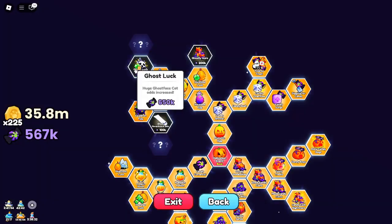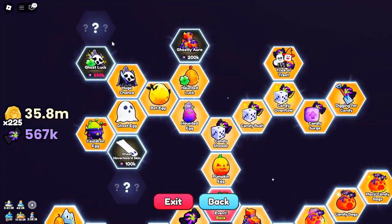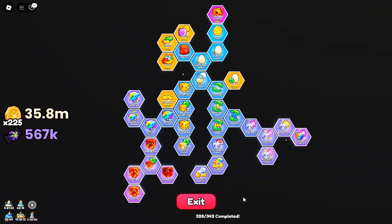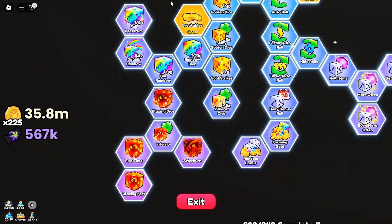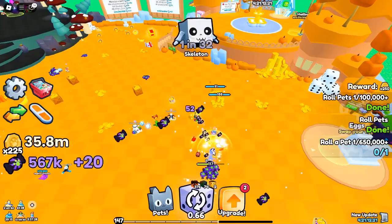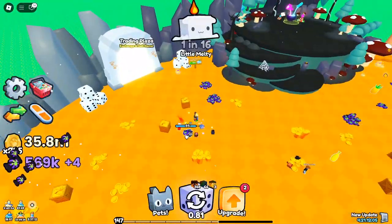Double Dice, Triple Luck with Halloween Pets. The game now features a unique boost for Halloween pets. When you equip these, you automatically receive a stat increase that enhances your luck and game rewards. This synergizes well with the Double Dice and Triple Dice game passes and various potion boosts, making Halloween pets some of the most valuable additions in the game.